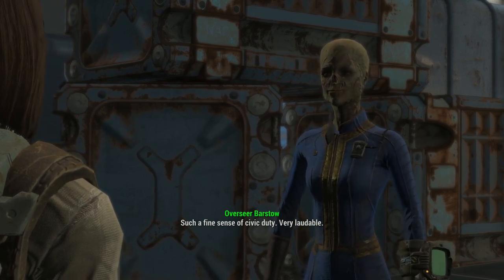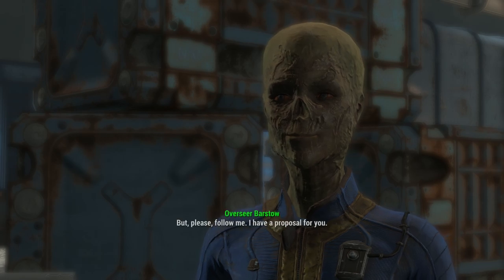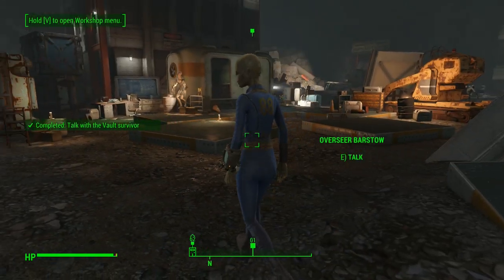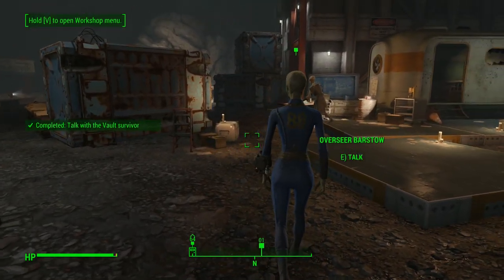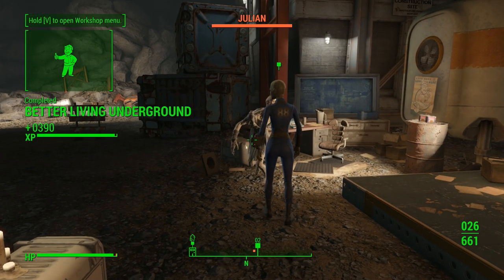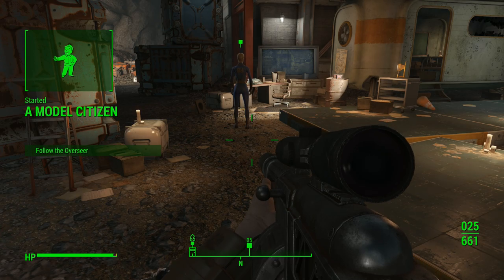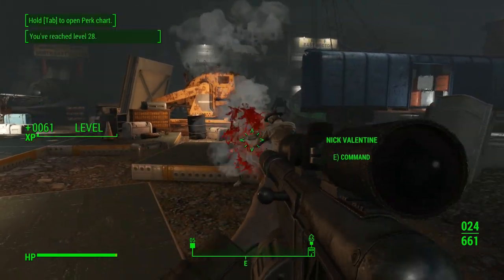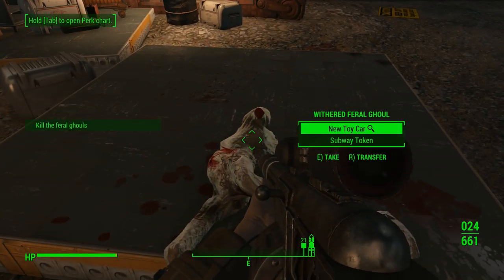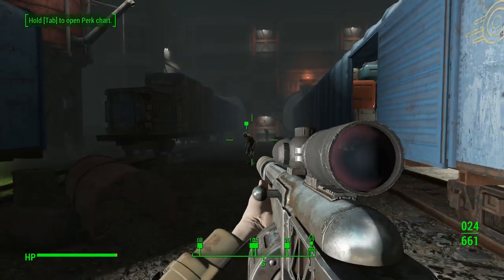Such a fine sense of civic duty. Very laudable. My name is Valerie Barstow, and I was to be the overseer of this Vault. But please, follow me. I have a proposal for you. It's been a hard 200 years. I was giving a tour of what was to be my pride and joy - my Vault. Then the earthquakes. Sirens. Many died. Perhaps they were lucky. I had to kill Julian. The construction crew didn't fare as well as me.